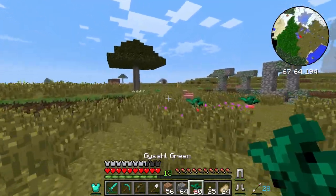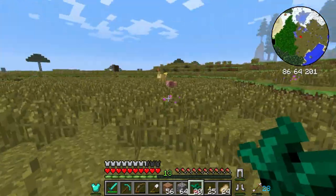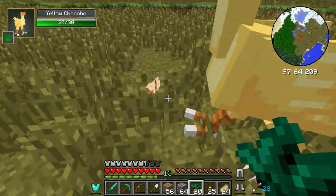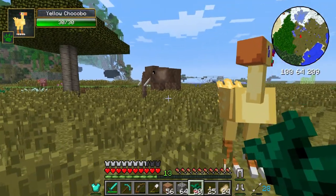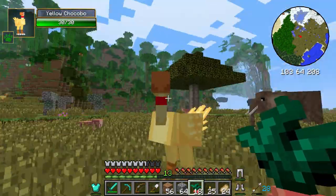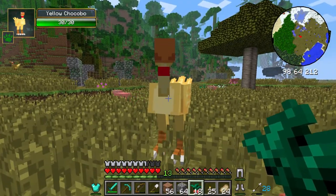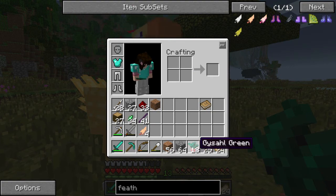I'm going to feed another chocobo, because if you want lots of friends all you have to do is give them stuff and they will totally want to be your friend. It's kind of like a mutual thing — they're trading me feathers and I'm giving them food. He didn't make hearts though, and I can't feed them any more of this food, so I'll have to do something else.